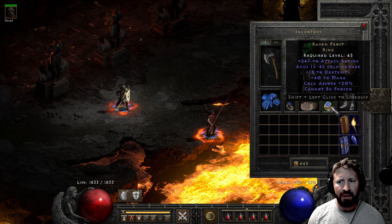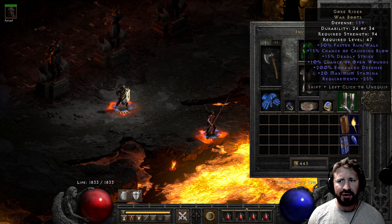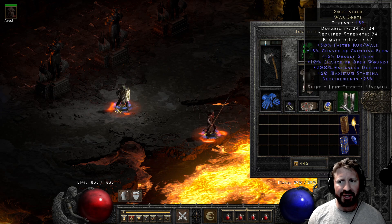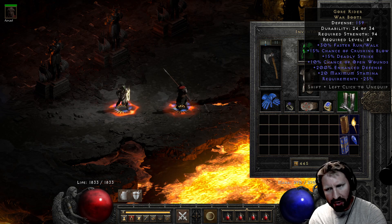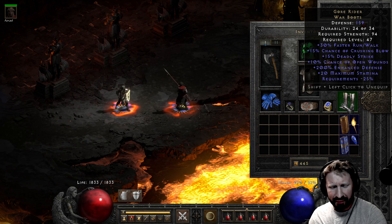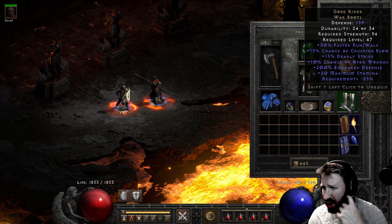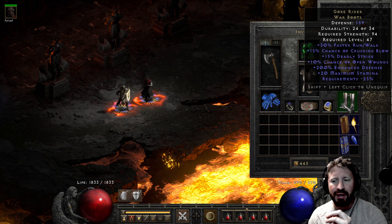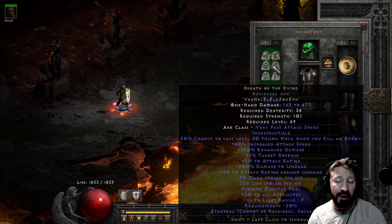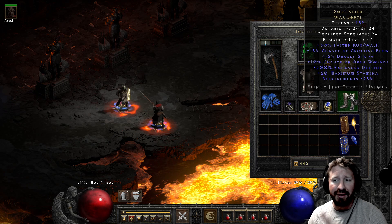Gore Riders — for the nice 15% chance of crushing blow, 15% deadly strike, and 10% chance of open wounds. I'm going to continue wearing these throughout the Paladin videos, because some weapons I'm going to use don't have any crushing blow, open wounds, or deadly strike. So at least I'll have a little tiny bit. Breath of the Dying is actually one example — it has no crushing blow, deadly strike, or open wounds. So at least I have a little bit from the boots.